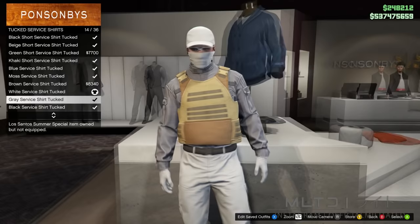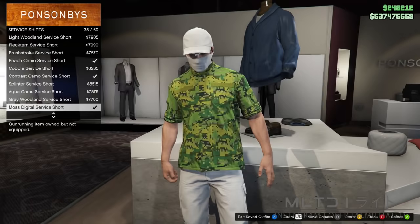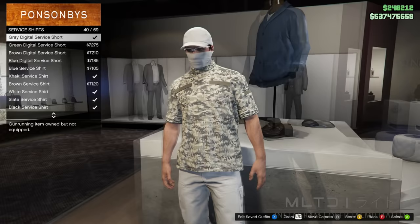Not too sure why but the short sleeve ones remove the plate carrier. Of course you can use the regular untucked service shirts as well, but again you can't use the short sleeve ones. Those are pretty much all of the noteworthy ones that I can think of in the top section, but I'm sure I've missed a few. You're also free to go and use basic things like regular t-shirts and tank tops.